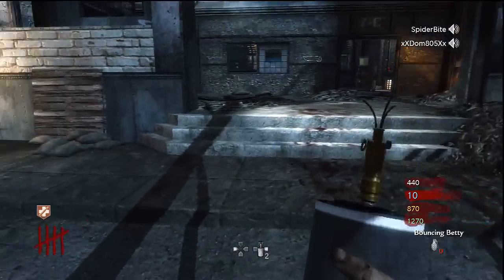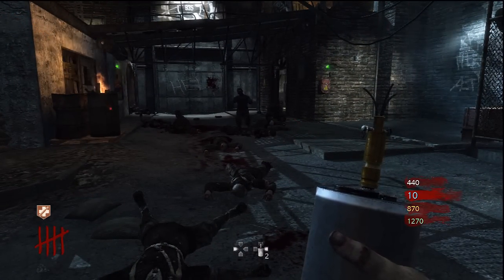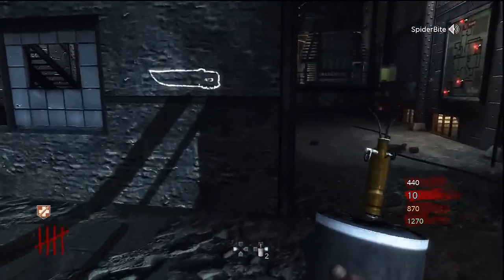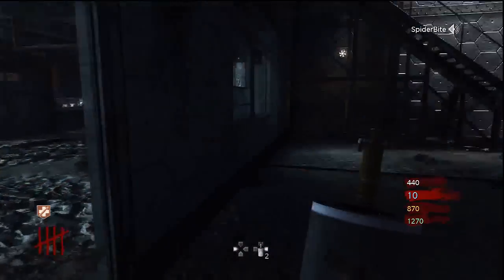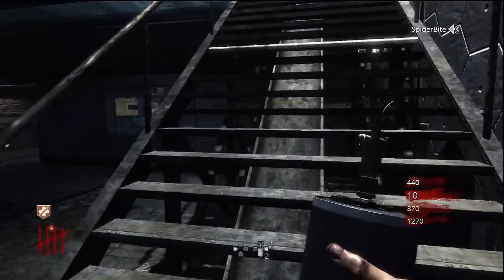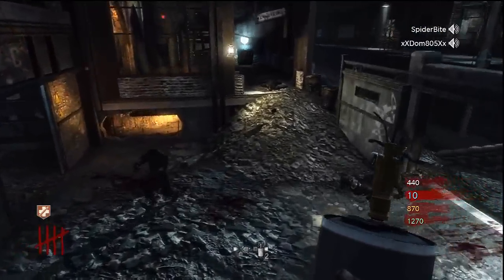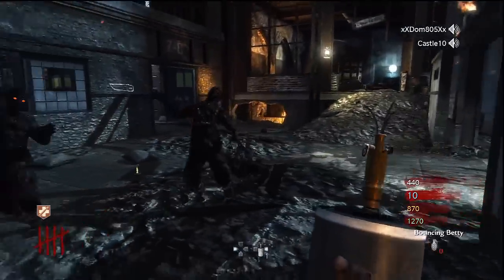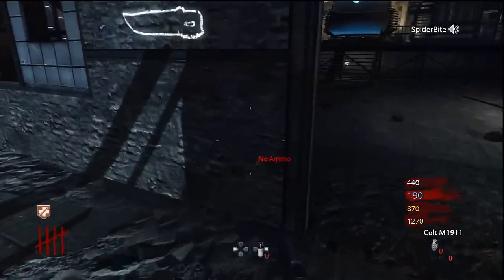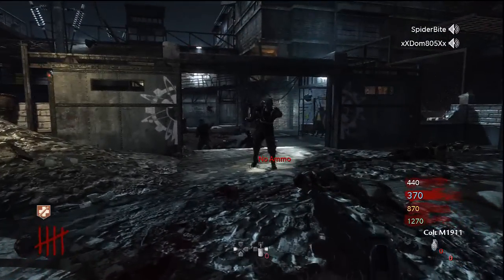I've done this before, where I was running away from zombies, letting them build up behind me. But usually I have a ray gun and a wonder waffle to take them out whenever I want. Here, it's kind of a cat and mouse game where I just keep checking behind me, not running out too far ahead to where I run into all the zombies going back the other direction. I'll plant a betty and see how many I can take out. That's not bad — I took out about six zombies or so with those two bettys.